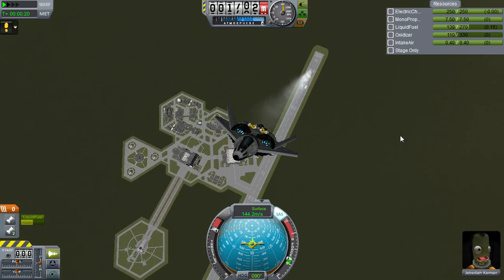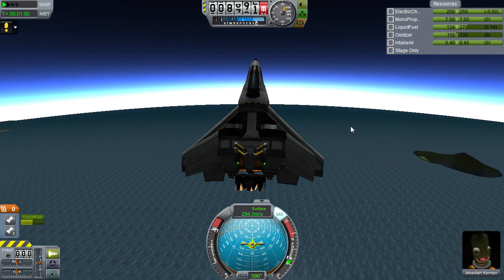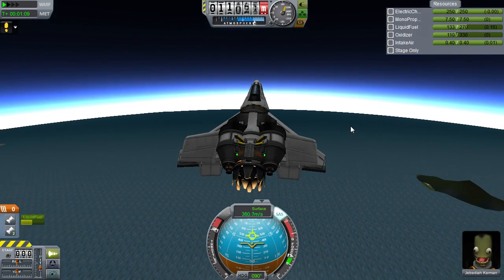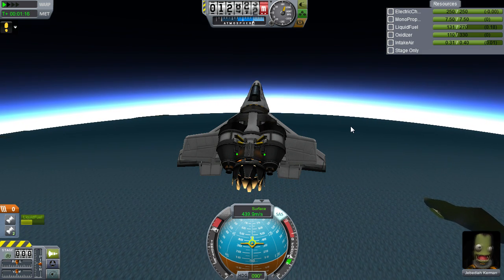The first step is the initial climb. Pitch up to 60 degrees and stay there until you reach 10 kilometers. At 10 kilometers is the first point where you will begin to lose intake air. Once you hit 10 kilometers, pitch down to about 35 degrees. Some designs won't like the rapid change in pitch, so feel free to gradually pitch down if you like.